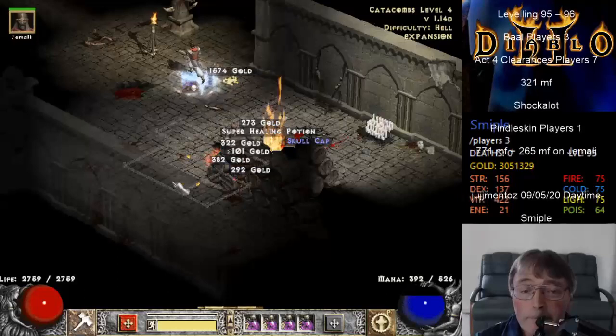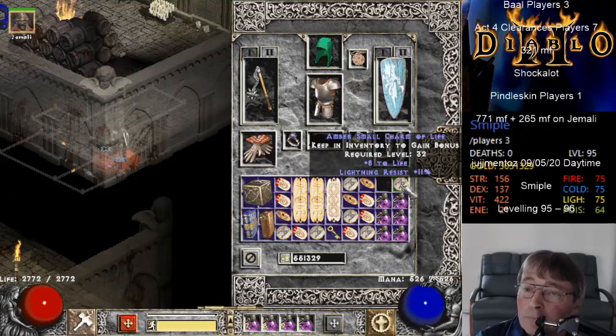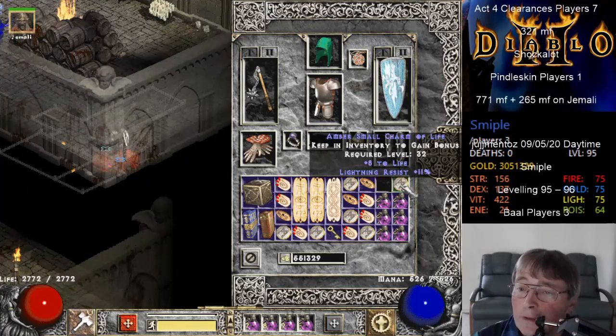Small Charm - there we go. That's probably the best drop of the morning there. 8 to life, lightning resistance 11%.